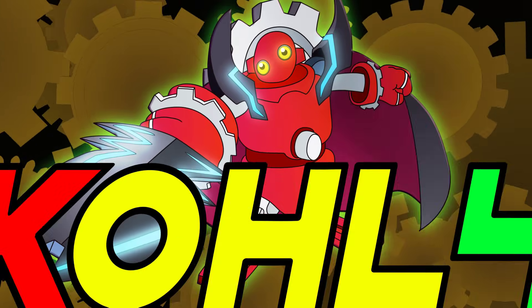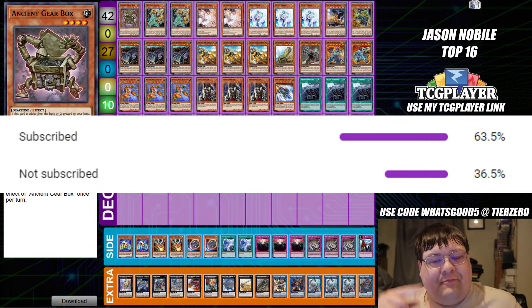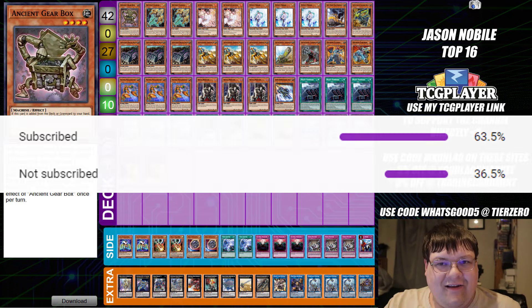Earthbox and Skystriker — probably two of my more interesting rogue decks. This is the top 16 from the PPG. Don't be like those 36.5% of you that just have not hit that subscribe button. Smash it today so we can get to 100k.